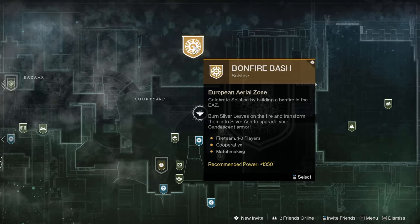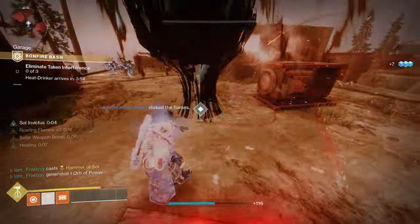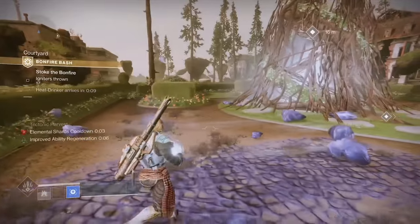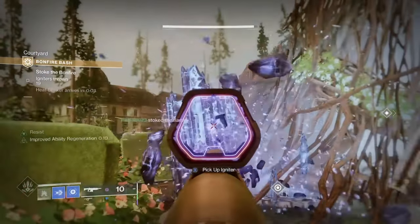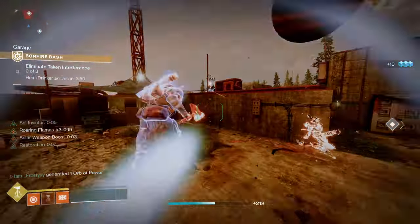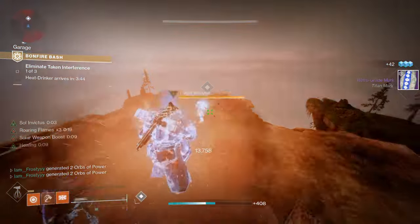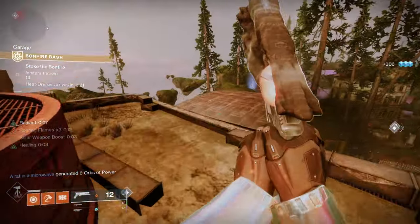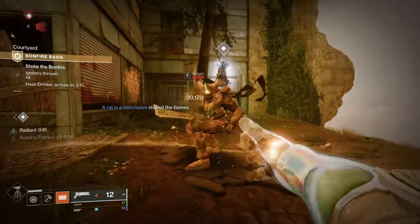Now that you're capped on silver leaves, jump into the bonfire bash to convert them into silver ash. There's a cheese you can do that makes this mission go insanely fast — shoutout to Cheese Forever for this strat. What you want to do is load in on a behemoth titan and pick up an orb, but don't throw it into the bonfire. Instead, run physically at the bonfire and use your Howl of the Storm ability to generate a wall of ice right alongside the edge of it. Doing this will count as multiple orb throws if you do it right. Then go ahead and break each crystal slowly with a kinetic weapon, and each one of the crystals should also count as an orb being thrown at the bonfire. If you do this with a team, you will burn through this mission insanely fast, but even just one person doing it can essentially cut the duration in half or less, because the max is 20 orbs before the final boss spawns in.